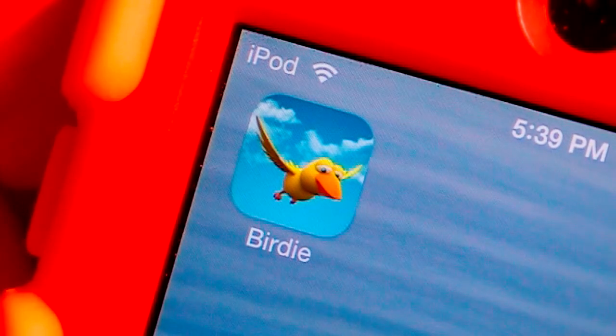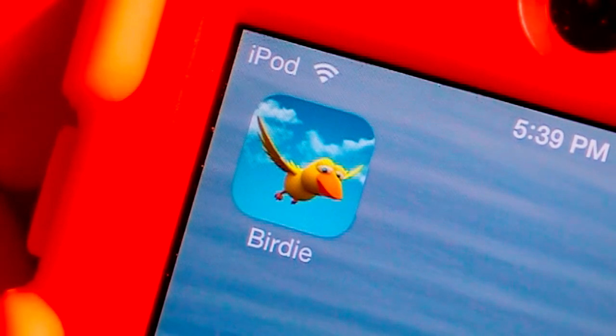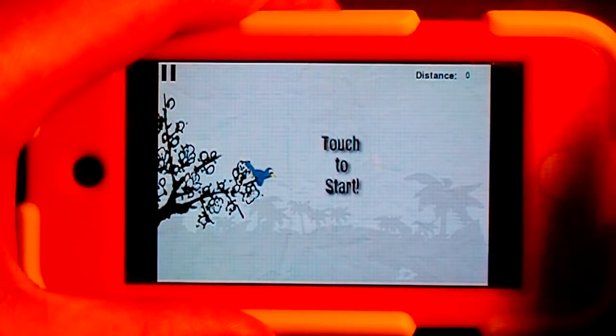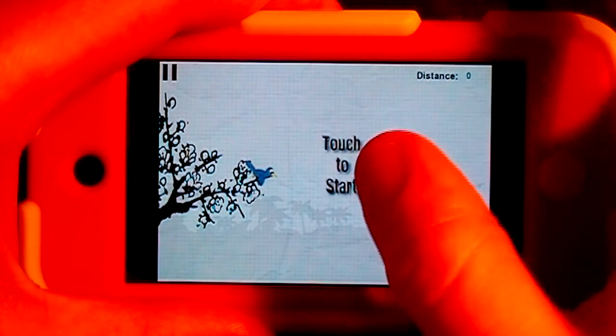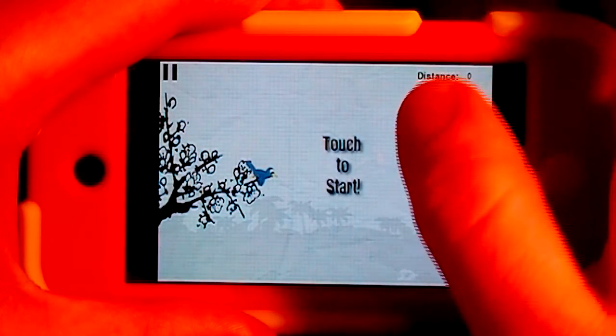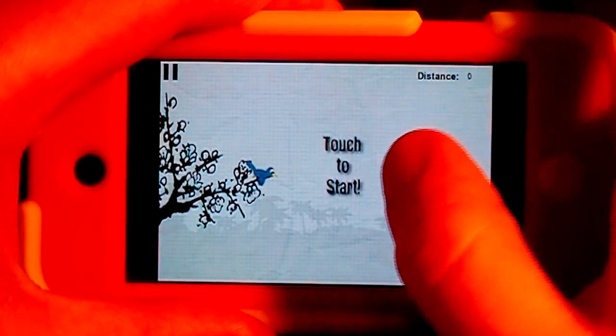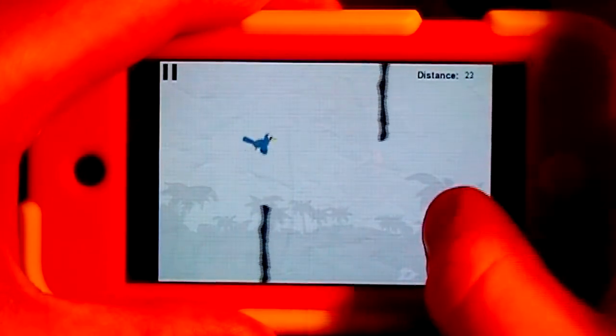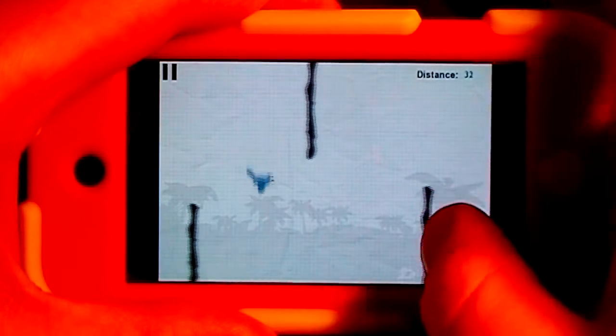Alright guys, without further ado, let's get into the app review of Adventures of Birdie. So here we are in the main menu of the application. This game is very simple — all you do is press and hold to actually elevate your bird, and you release your finger to actually lower your bird. As soon as you can see, just tap. All you want to do is avoid the obstacles and last as long as you can.